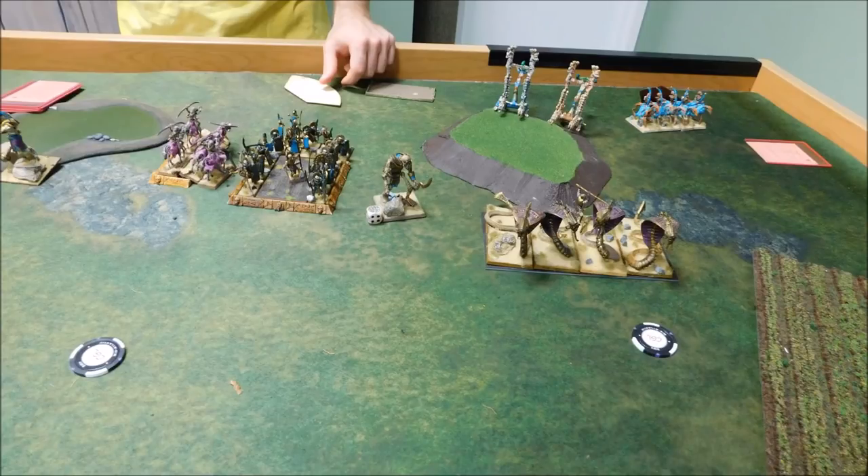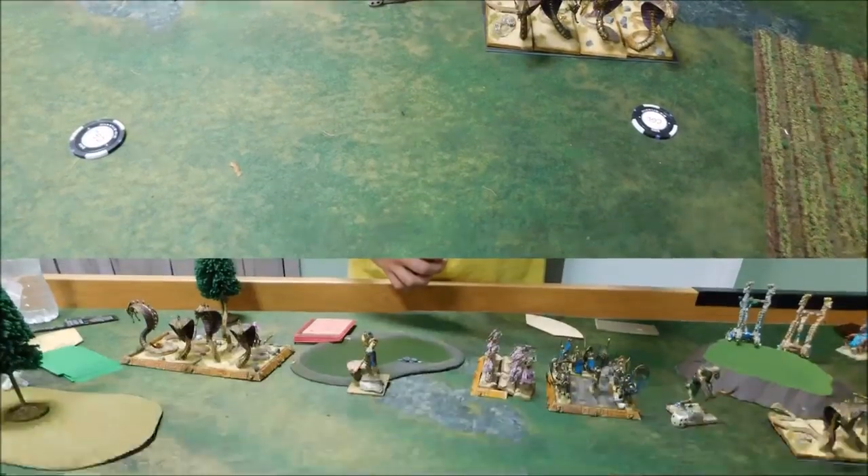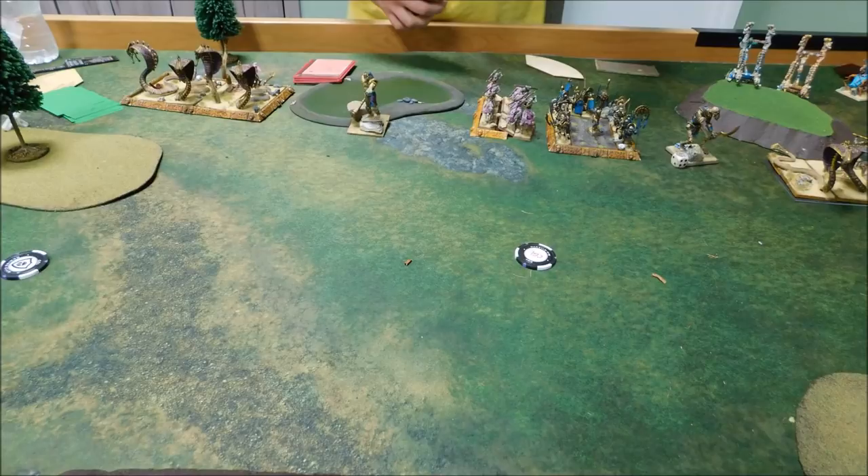Turn one — he actually won first turn. The guys up here are on their way to the first objective; they move down slowly off the hill. His cavalry pulled back to guard the war machines. There's his Colossus — that little die beside him indicates he's the one with regeneration on him. He actually backed up a bit, holding back.